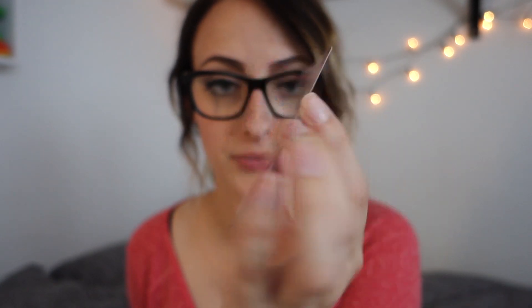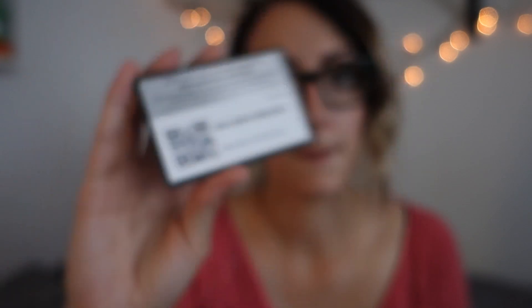What's in here? I have no clue what this is, I just thought I'd buy it. Everything comes in a cool tin you can put stuff in. First of all, there's a Xerneas EX promo card. There were three different boxes — a Zygarde, a Xerneas, and a Yveltal one — but I went with Xerneas because I think it's the coolest of the legendaries. There's a little code — you can have it, I don't care. There are four packs in here.